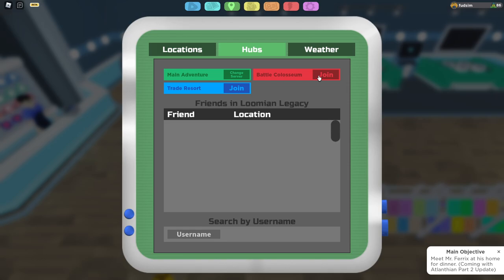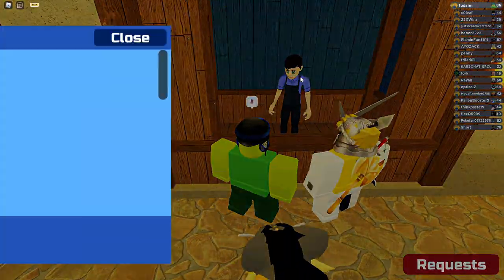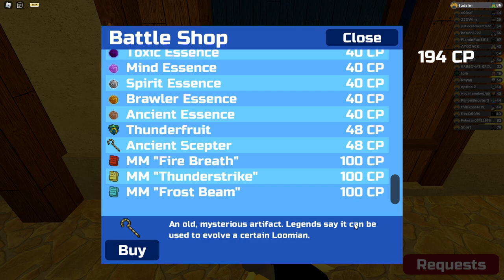Once you're around level 51, you'll be notified about receiving an Ancient Sepser, which will also be available to buy at one of the Colosseum shops for 48 Colosseum points. Simply use it on your Pyramind and it will evolve into a Ferroglyph.